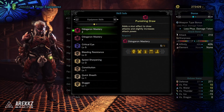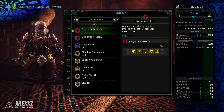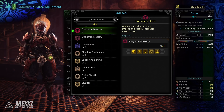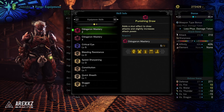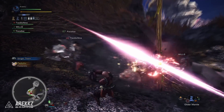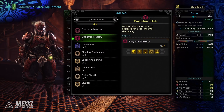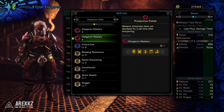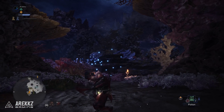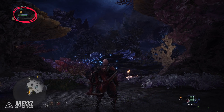Looking at the complete set, it has two set bonuses. With two pieces equipped you get Punishing Draw, which adds a stun effect to draw attacks and slightly increases attack power — so assuming you run in and pull off draw attacks on a monster's head, you're building up the KO threshold and could eventually KO the monster through a draw attack. With four pieces equipped, you unlock Protective Polish, which means your weapon sharpness does not decrease for a set time after sharpening. You'll notice the sharpness gauge gets a little outline around it — while it's there, your weapon sharpness won't drop.